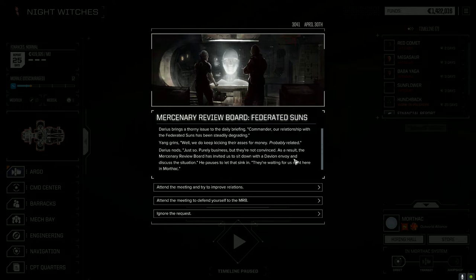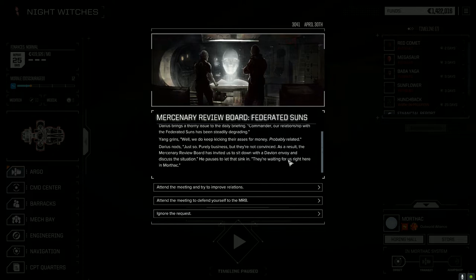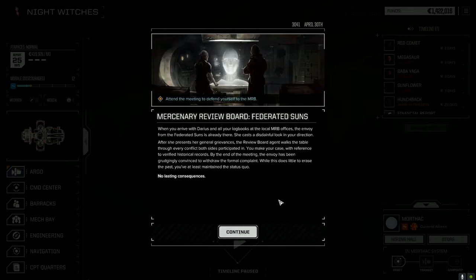Mercenary Review Board, Federated Sons. Yeah I know it's been degrading - we do keep kicking their asses for money, probably related. The Mercenary Review Board has invited us to sit down with David and an envoy to discuss the situation. I'm going to defend myself to the MRB. After she presents her general grievances, the review board agent walks to the table. By the end of the meeting the envoy has been grudgingly convinced to withdraw the formal complaint - well, this does little to erase the past but we maintain the status quo.